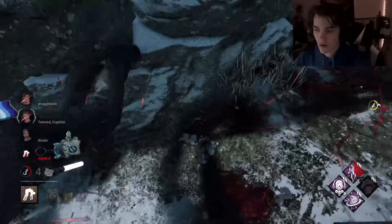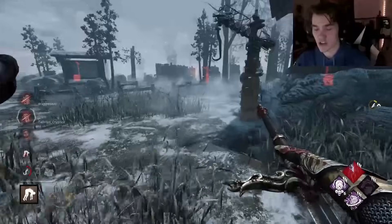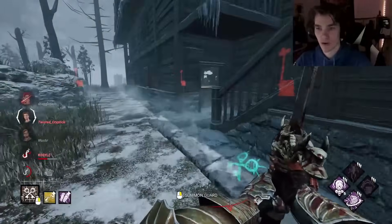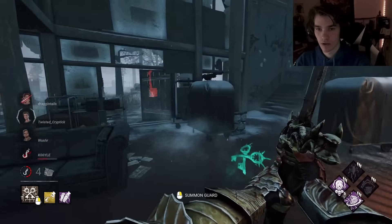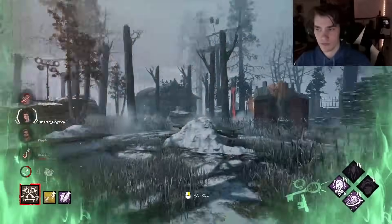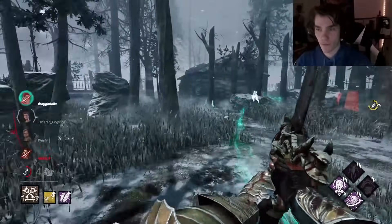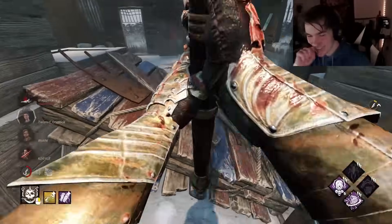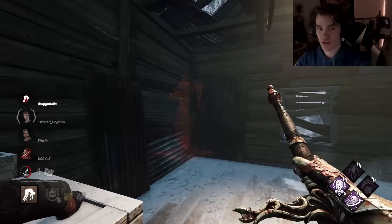We pick him up immediately and use the Jailer to get a quick down on someone. Where the hell are these hooks? This is so terrible for me. They got that guy healed like immediately. Wherever we see him — I see him, we're gonna go for it. Oh hey, I don't think I want to go after you. The guard saw him because he vaulted. I got here like immediately because of the movement speed.